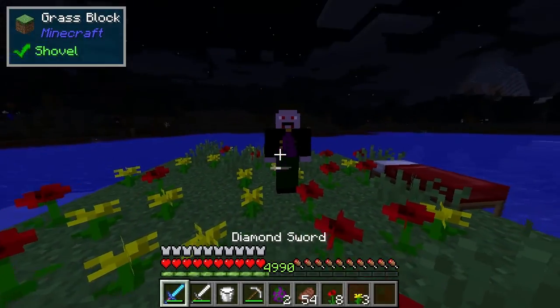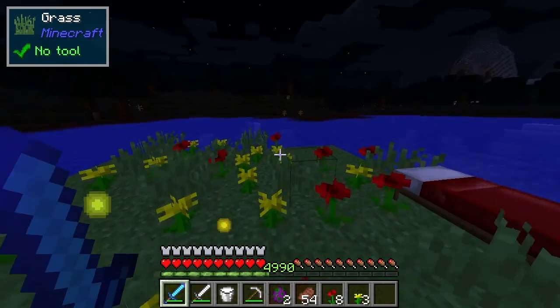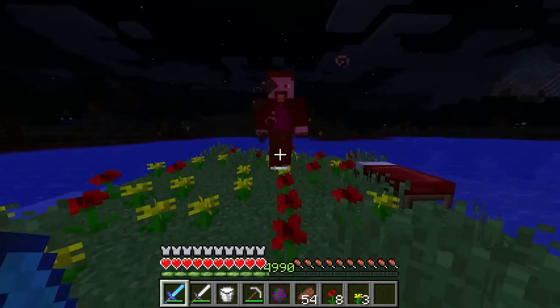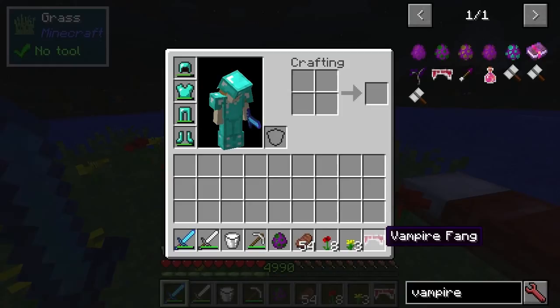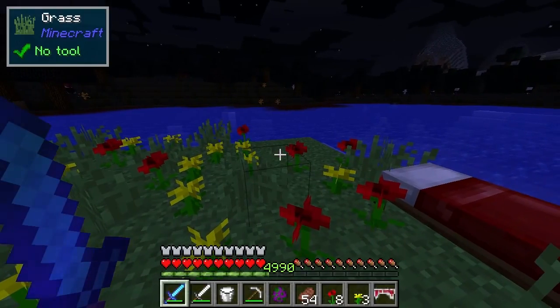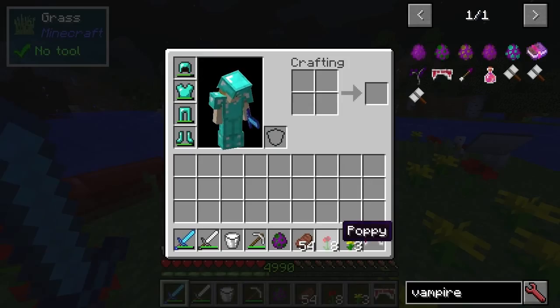Hello and welcome to the Vampirism Mod Spotlight. While in the world you're going to find vampires, and there's a chance they can either bite you or, in this situation, we can get the vampire fangs. This allows you to start along one of the two pathways of this mod — either the vampire or the vampire hunter.